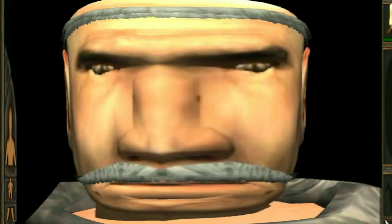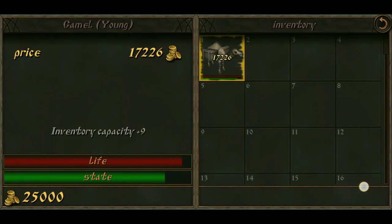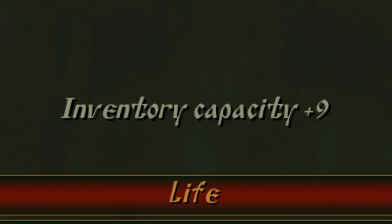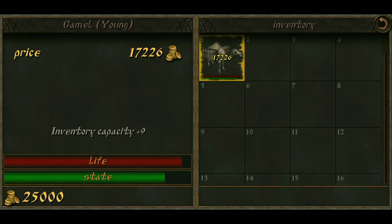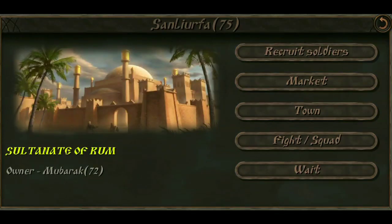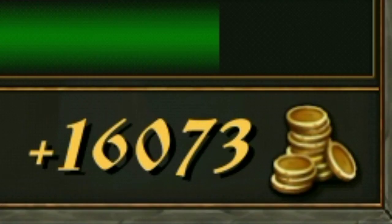If we open our inventory and go to baggage animals, you'll see that we have ourselves a camel. Whenever you start a game with the ruined merchant as your background, you always start with a baggage animal. They increase our inventory space — that's it. Pretty useless at this point in the game. The reason why I chose ruined merchant is that we can sell this camel. As you can see, it's valued quite a lot. So if we sell it, we'll be able to start the game with a higher capital. We can just go to a random castle and sell it on the market. We just gained 16,000 gold from that one camel.